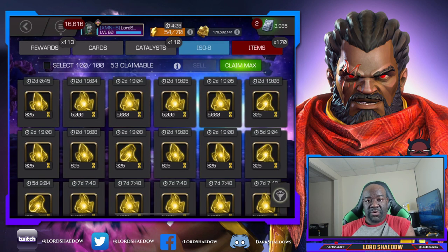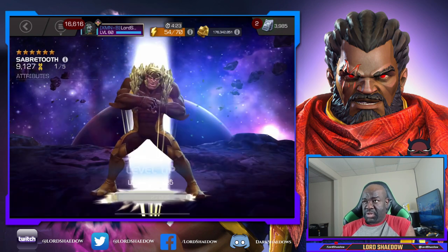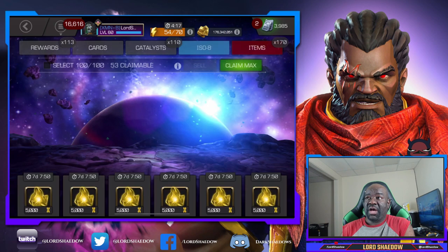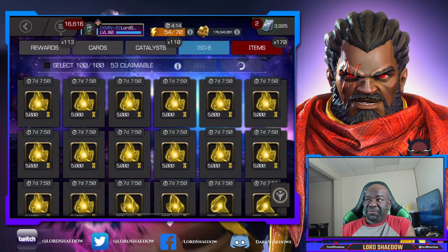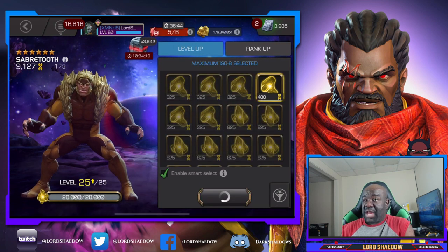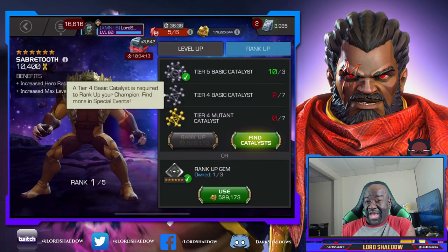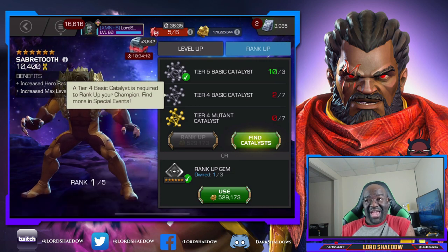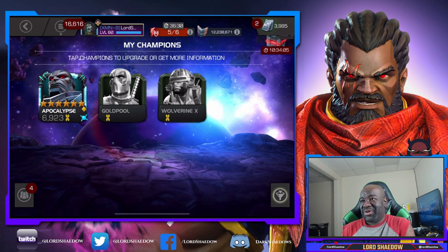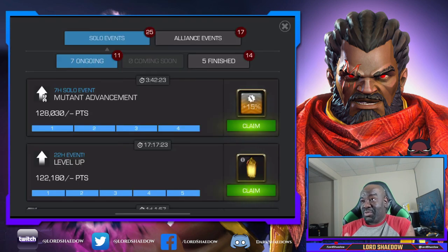This video covers Thanksgiving and December 1st rank-ups. This first part is all for the Thanksgiving rank-up session, and I'm just topping off Saber Tooth, taking him to level 25. Not going to rank him up or anything in this video. I still have a rank-up gem I could use, and every time I look at it I'm tempted — but I said no. Then look at this: Apocalypse, boom — suddenly we're in mutant advancement and we have 120-something thousand points.